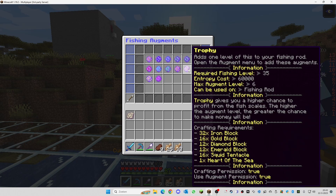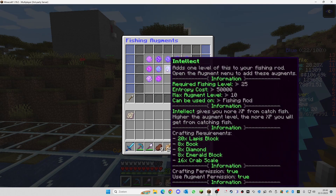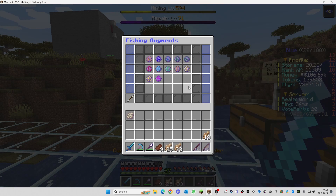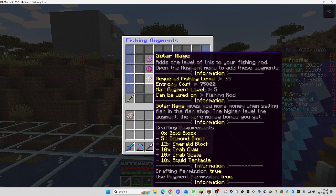Trophy gives you a higher chance to profit from fishing scales, which I'll explain in another video — it's not important in the beginning. Solar Rage gives you more money when selling fish in the fish shop. For me this is not important early on because money is nice but requires 10 crab claws, 10 crab scales, and 10 squid tentacles — expensive just for money. In the beginning you want to make your fishing rod better and faster first; the money will come naturally later as you catch fish more quickly.